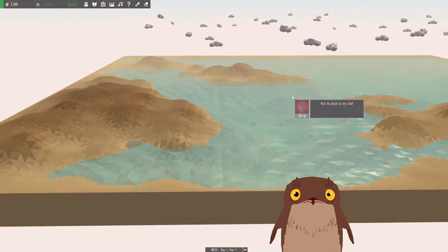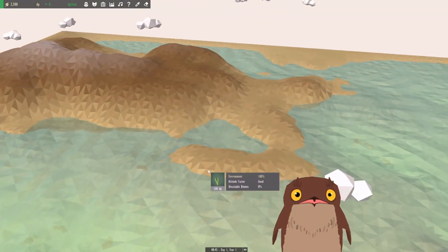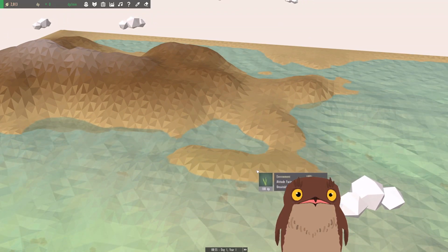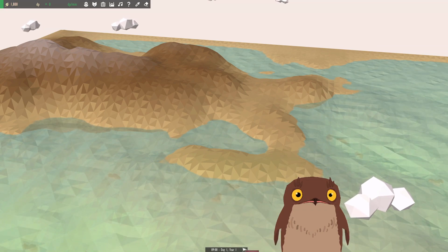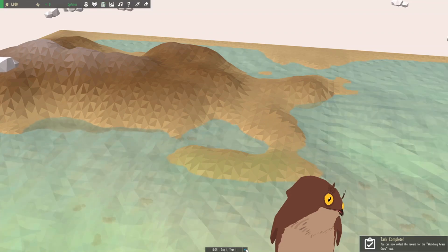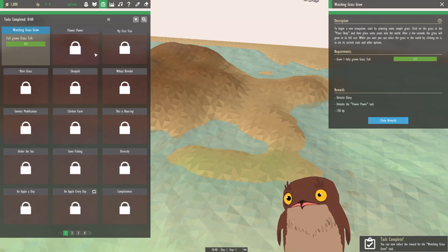So we're going to choose our starting area here. I think we're going to start right on this peninsula right here. We're going to green this out, add some tops of grass, and speed things up a little bit. And now we've completed our first task.